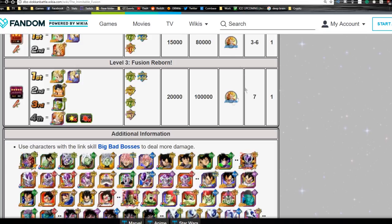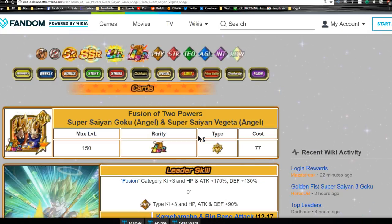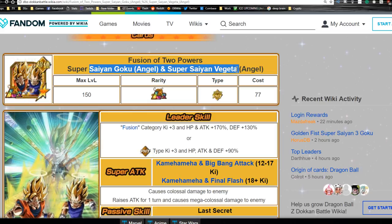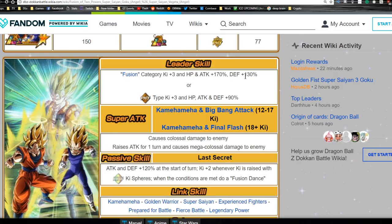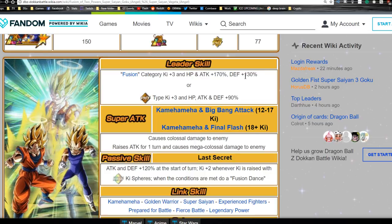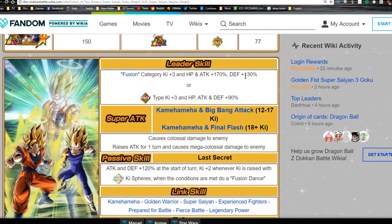Go ahead and get those 35 medals on top of the other 35, and once you get those 35 medals they finally Dokkan Awaken into the Epic Fusion of Two Powers - Super Saiyan Goku Angel and Super Saiyan Vegeta Angel. Their new leader ability is a Fusion category lead: Ki plus three, HP and Attack plus 170% up, and Defense plus 130% up. So now, like the Super Saiyan 4 Gogeta, you're really going to have a choice between which one you're going to run. Personally I would run this one because of the Attack and HP buff.